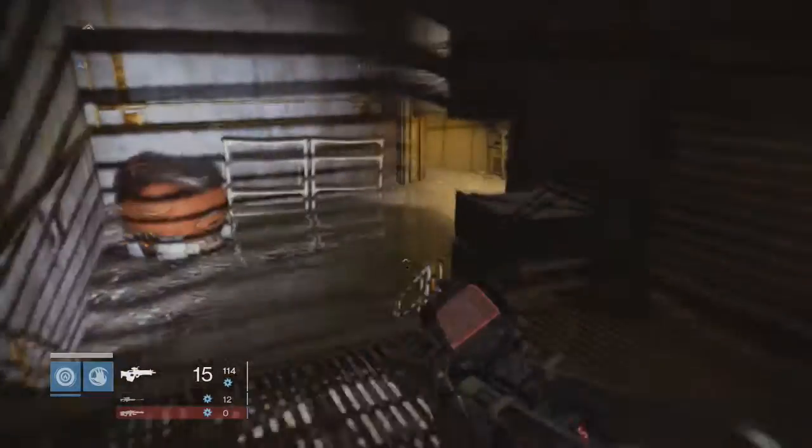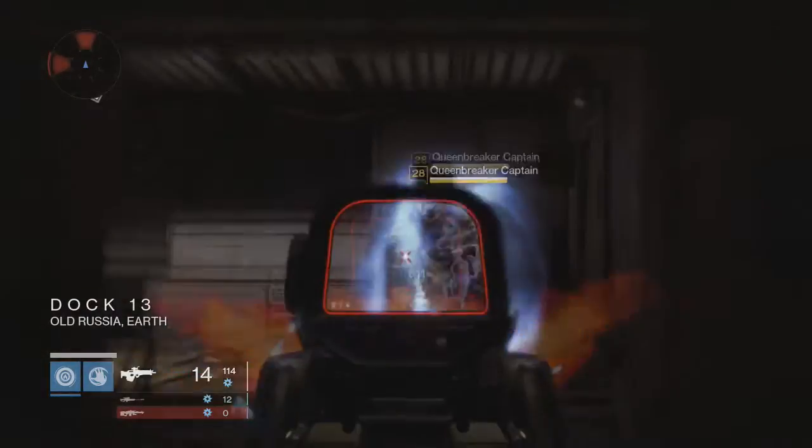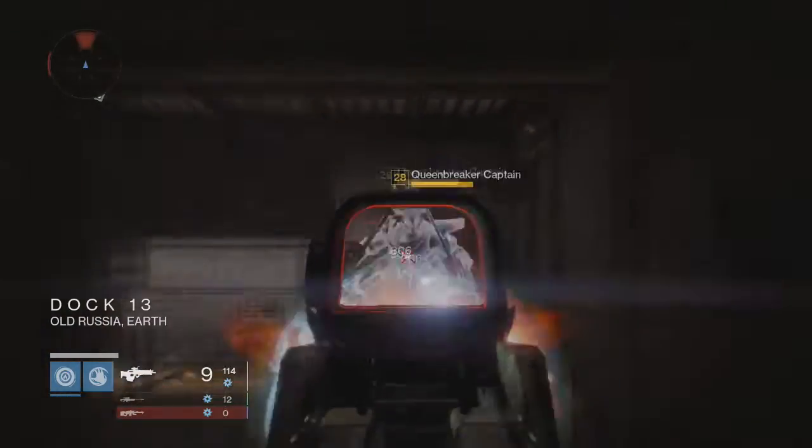First, we're going to go to Earth. The first one is actually the easiest to find. He's going to be in the area between the steps and the divide. It's pretty easy to get to.